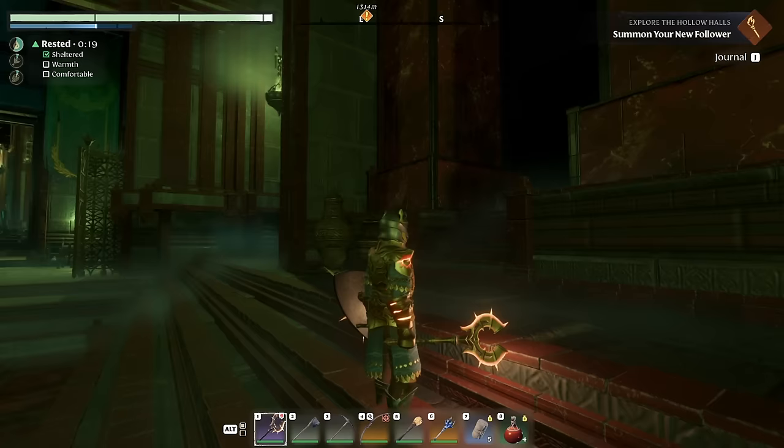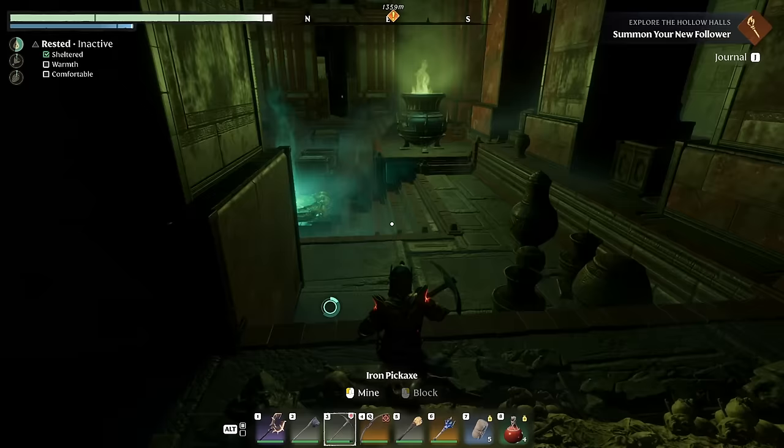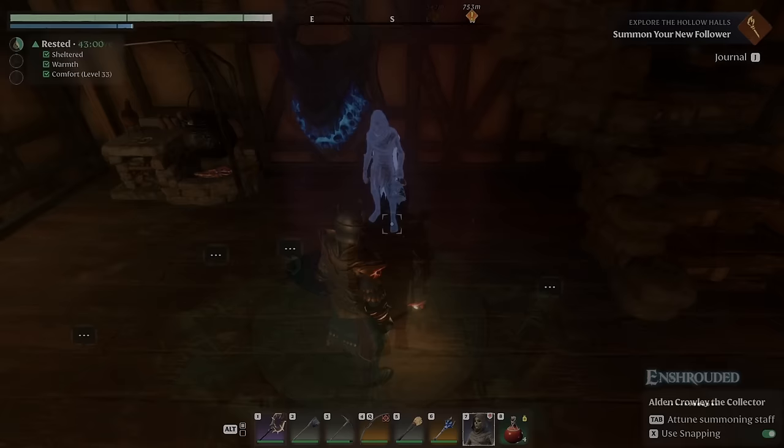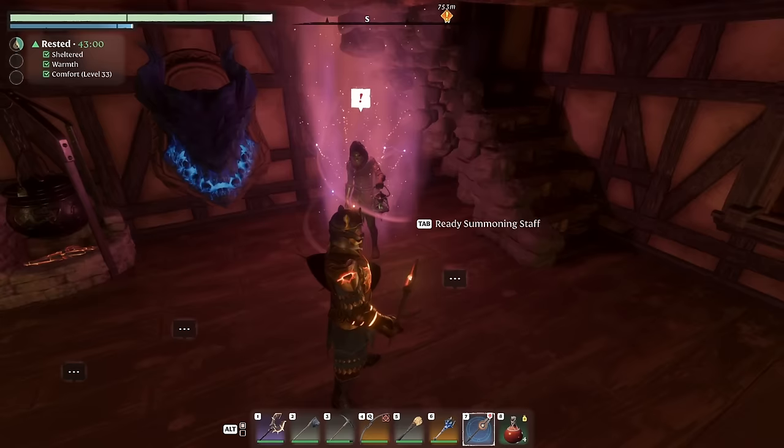We got loot and everything in here, but I'm not gonna bother because I don't really need anything that's going to drop. Let's get out of here. I think we'll put our new friend up here on the second floor — he can become friends with Balthazar or something. He's got a quest for us already. Kind of cool-looking dude, a little dark. I wonder if this guy's evil.